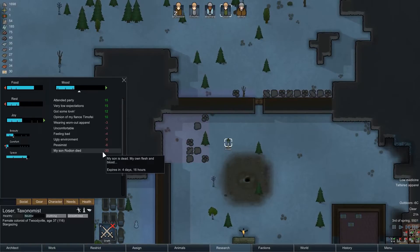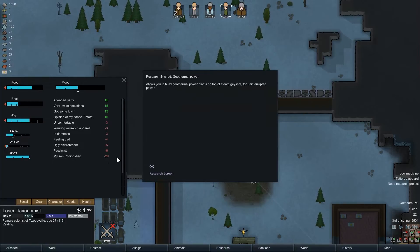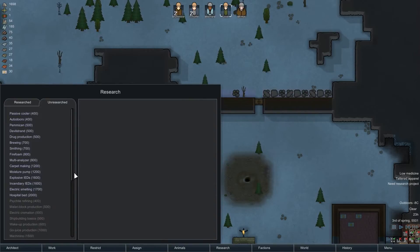My son Rodion died — okay, that's still four days that she has to suffer that. Fiance — okay, we got this. Geothermal power — awesome. Electric smelting I think is next.